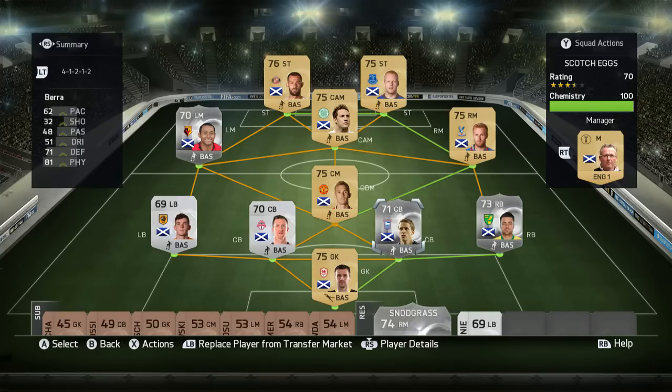Christoph Berra, a little bit disappointed — he seemed very clumsy. He's got 62 pace, 71 defending and 81 physical, but again really just got breezed past by most strikers. Similar case with Caldwell; he's got 53 pace, 71 defending and 76 physical. Good in the air but very, very slow and clumsy at the back.